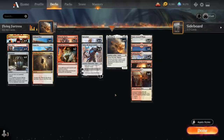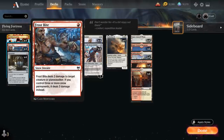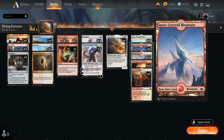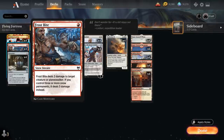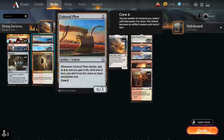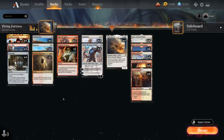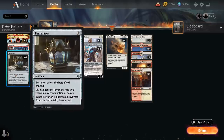We need a few ways of discarding Parhealion to get it in the graveyard, which is where four copies of Faithless Looting come in — draw two, discard two, and we can even flash it back for two and a red. We also have cheap interaction with Frostbite, dealing two damage to a creature or planeswalker, with snow-covered basic lands — four plains and six mountains — to potentially enable Frostbite to deal three damage if we control three or more snow permanents. We also have the full playset of Terrarion, a one-mana artifact that enters tapped; for two mana we can tap and sacrifice it to add two mana in any combination of colors, and when it's put into a graveyard from the battlefield we get to draw a card.